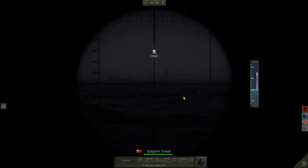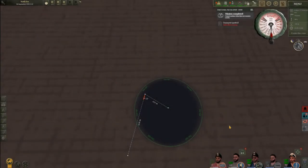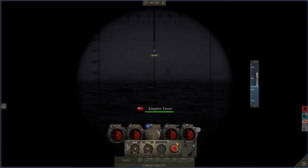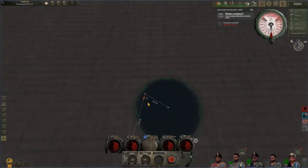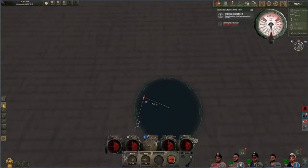Coming down to our periscope, you'll see we can't actually pull up our torpedo tubes because we haven't entered any data down here. I find it easiest to just hop up to the map, pull up your torpedoes there, and then hop straight back down — they're already pulled up for you, ready to go. Back down here we can check all the data and adjust anything we need to. Angle on bow is now up to about 81 degrees, so we'll go to about 81. Distance to target is just about the same — close enough.